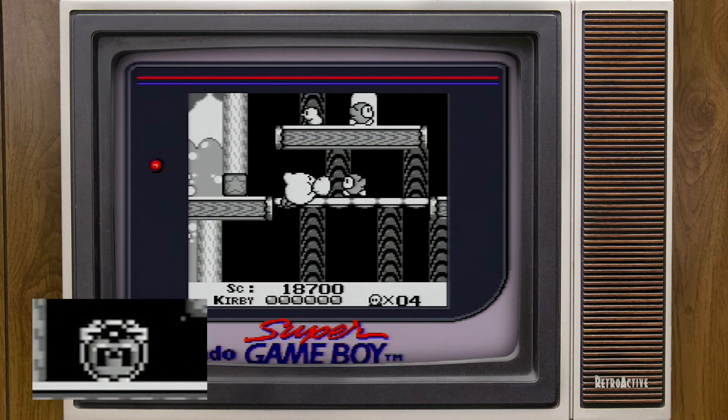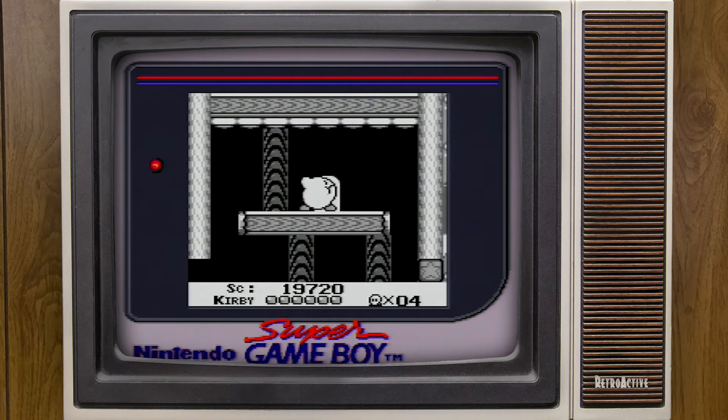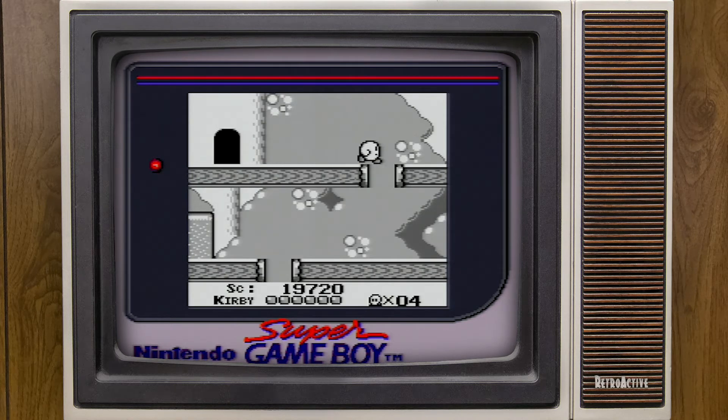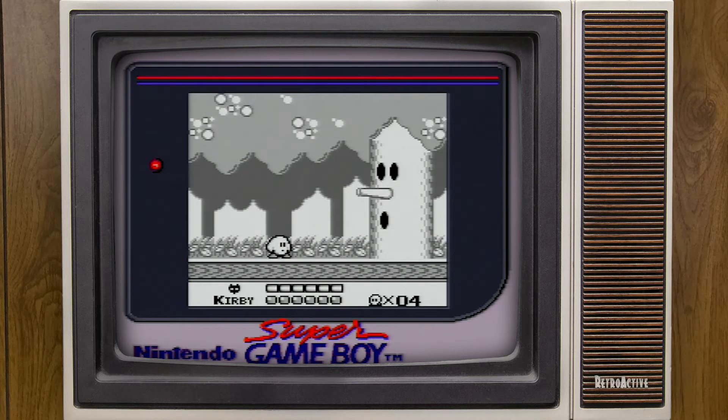That item - I always want to call them mushrooms because it's got a giant M on it, it's so nondescript - I believe it is a tomato, and they made it tomatoes later. That will refill your life all the way. Here's our first boss: Wispy Woods, probably the most classic Kirby boss of all time. For most of my childhood I assumed you had to hit him in the nose because it was the only thing that jutted out. Obviously you don't - you hit him wherever you want. Very easy boss.